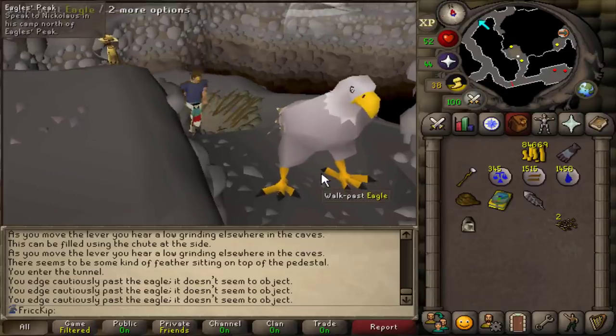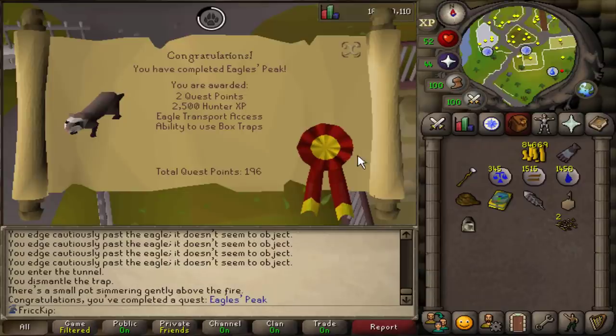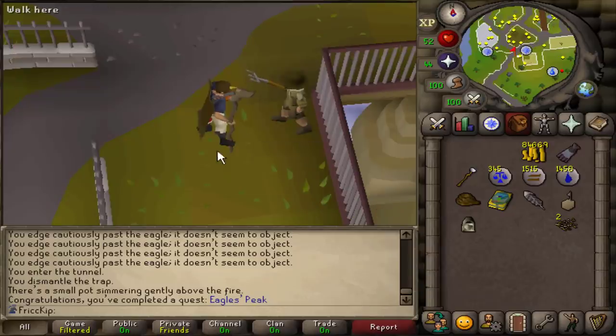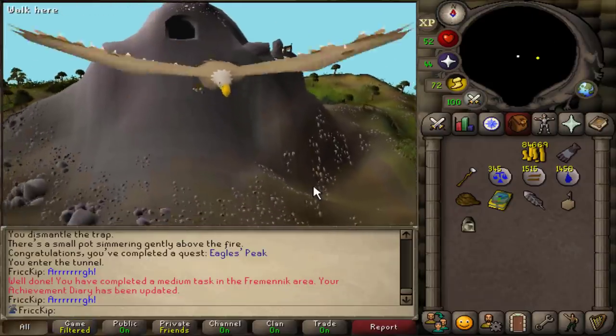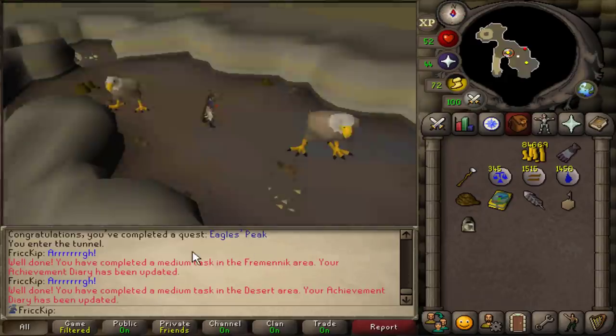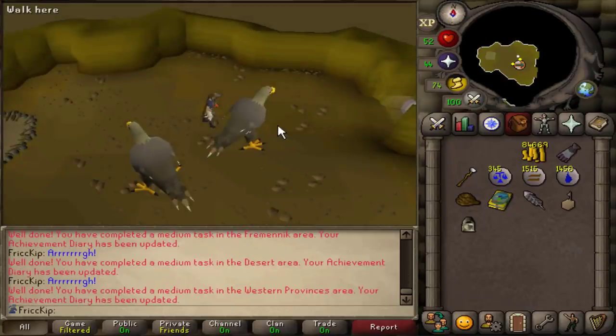More eagles — hell yeah, America! Eagles' Peak is done. Back in 2018 they made it so that you need to do this quest to be able to use box traps, so we can do that now, and we can use the eagle transportation system to get some diary tasks done. There's the Fremennik task, the desert task, and the Western Provinces task.